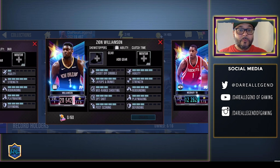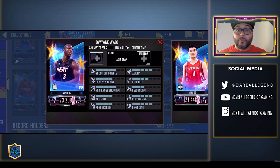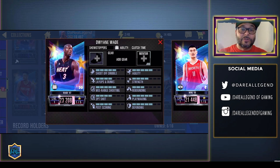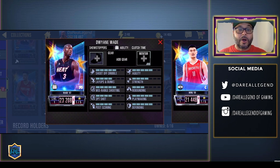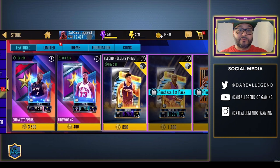We got a Pink Diamond Zion Williamson craftable with 16 collectibles and the clutch time ability. There's a Pink Diamond Yao Ming, one of the greatest centers to use for head-to-head, with the dual ability — pairing him with Tracy McGrady would be a great duo. And then we got a Pink Diamond Dwyane Wade, one of the top shooting guards in the game, with the clutch time ability. Now let's get into the packs — we have two different packs.